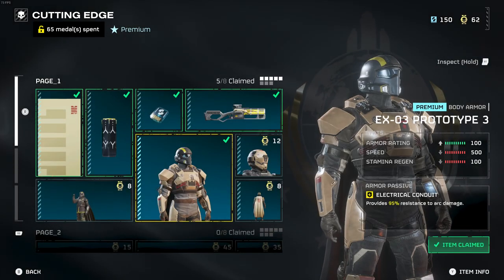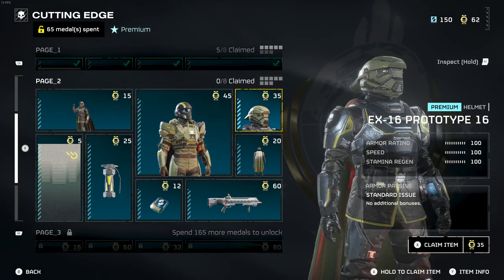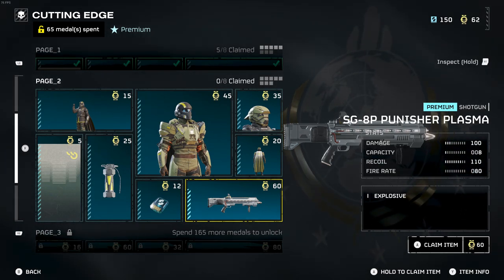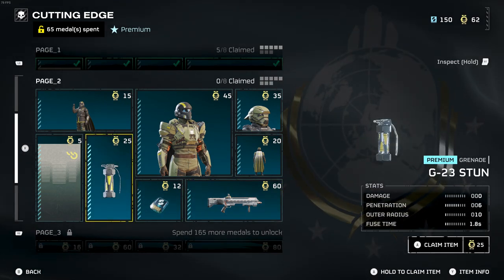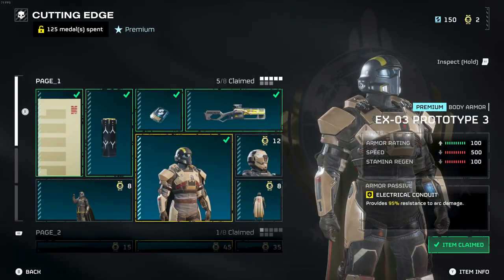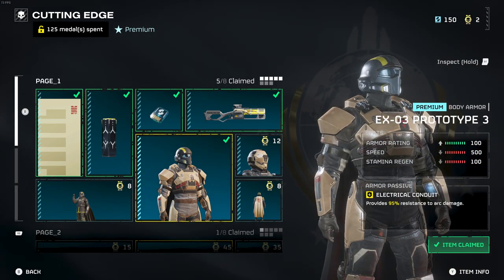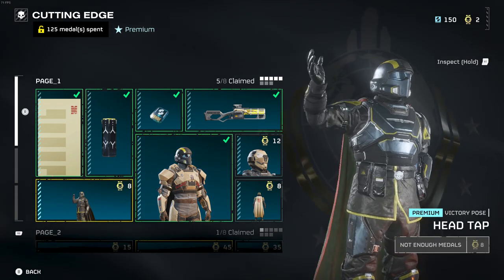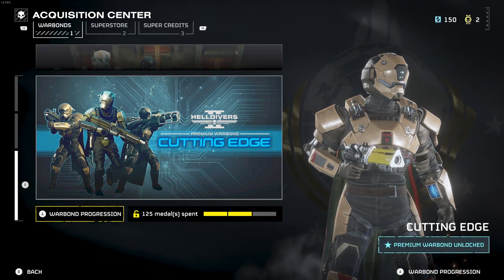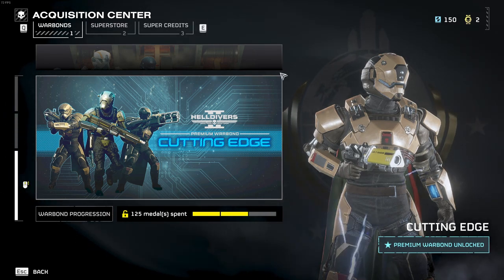On the next page there's a range of items from capes to weapons. I have just enough medals — 62 — to get the Punisher Plasma shotgun, so I'll go ahead and grab that. Medals are relatively easy to farm; there are tons of videos on YouTube on how to do it. That's it for the Cutting Edge war bond that just came out today for Helldivers 2! Let me know in the comments what you think of the war bond and what you'll be unlocking first. Happy gaming, guys — peace!